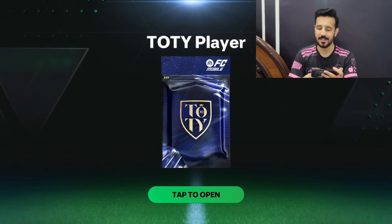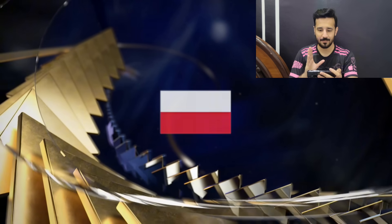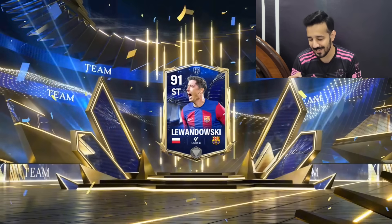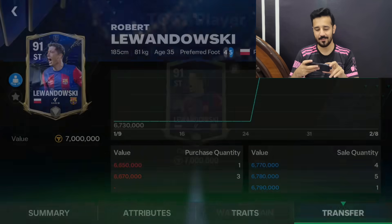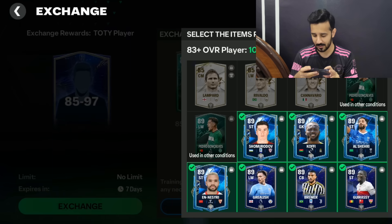I'll give it a try — only three to four exchanges. Walkout, please be a 95 or 96. It's a Poland striker — Robert Lewandowski! We got a 91 rated Robert Lewandowski. I hope his price is high — yes, it's 6.7 million, so I can still get some profit from selling him.